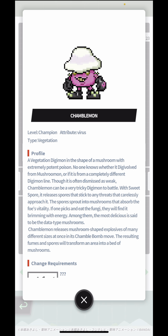Shemblemon can be a very tricky Digimon to battle. With Sweet Spore, it releases spores that stick to any threats that carelessly approach it. The spores sprout into mushrooms that absorb the foe's vitality, and if one picks and eats the fungi, they will find it brimming with energy. Among them, the most delicious is said to be the data-type mushrooms. Shemblemon also releases mushroom-shaped explosives of many different sizes at once in its Shemble Bomb move, and the resulting fumes and spores transform into a bed of mushrooms.